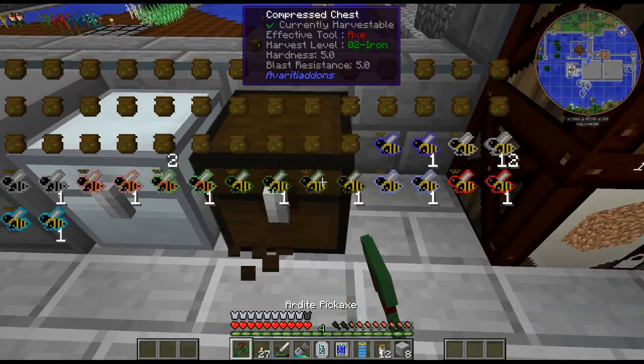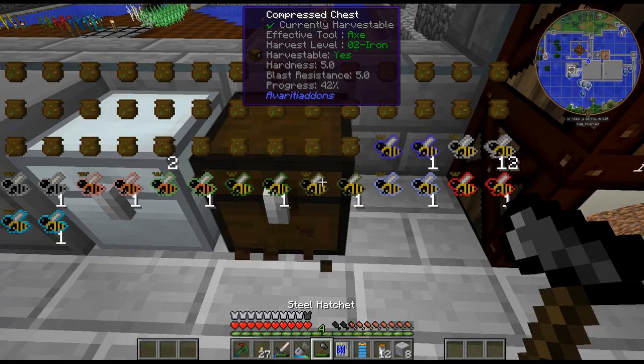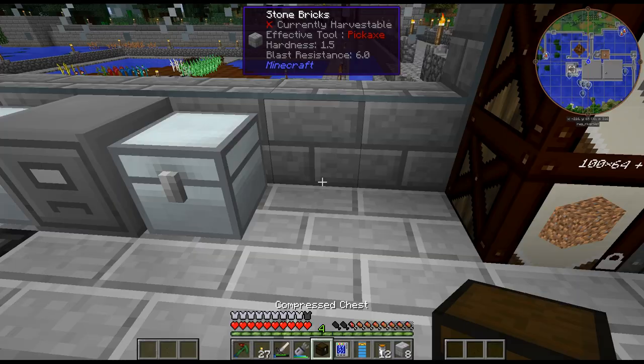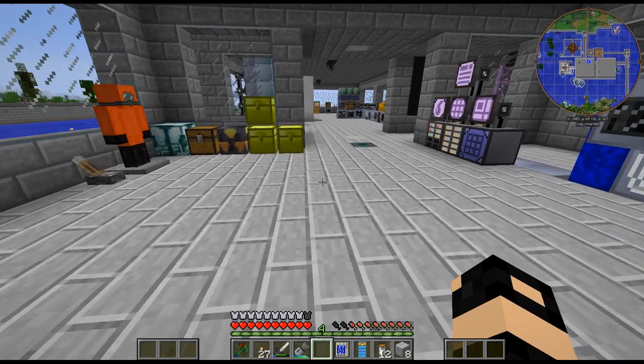These chests can be broken and they hold their inventory, which is really cool — I didn't know that. There's 59 items in there. If we put it back down — that is really cool. I did not know that was a feature. Whenever I go to drop my miner, I bring a gold chest and use a dolly to bring it back. Now that I know that, I won't do that anymore.